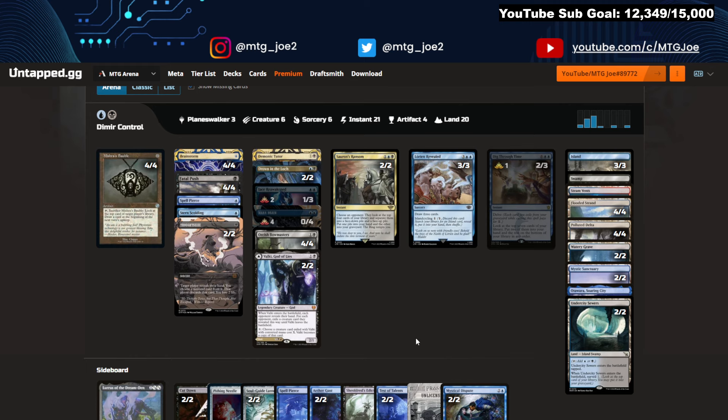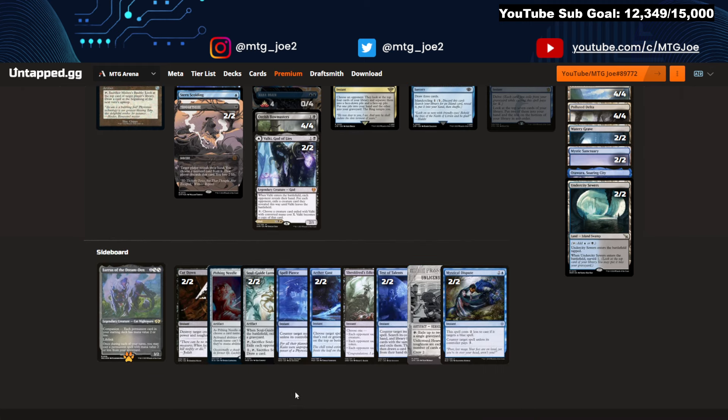Otherwise it's pretty much the Mismin special Dimir Control. The sideboard has various removal spells, utility artifacts, activated abilities, graveyard hate, and different types of counters and interaction.